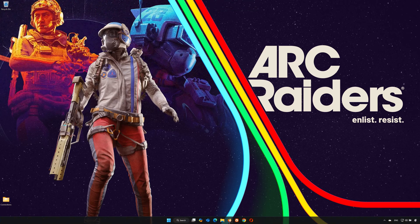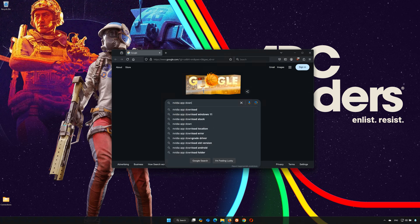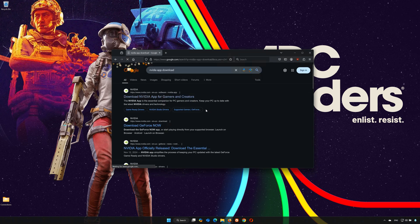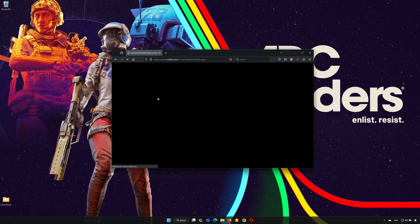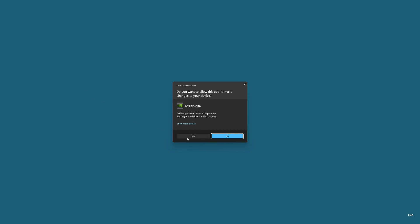First, open your browser and search for NVIDIA app download. Click on NVIDIA app download and press Download Now. Wait for the installer to be downloaded, then double-click the installer you just downloaded and press Yes.